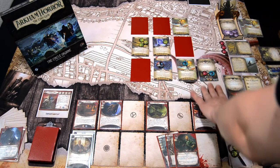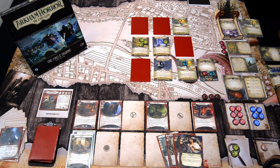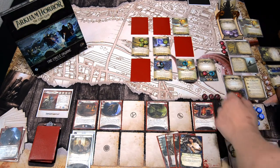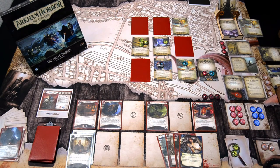Enemy phase — nothing happens. Upkeep — we draw a card and gain one resource. We get I've Had Worse, so now we have a good way of avoiding lethal damage. Let's go to the next turn.